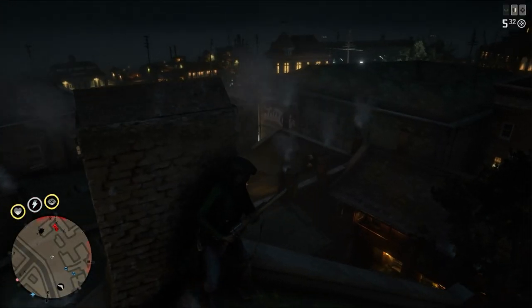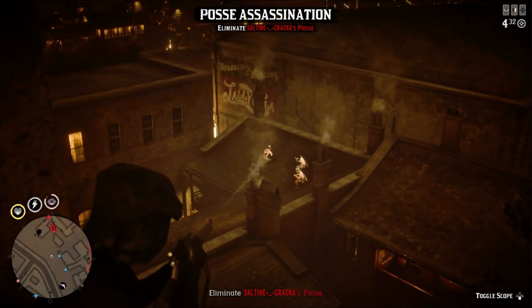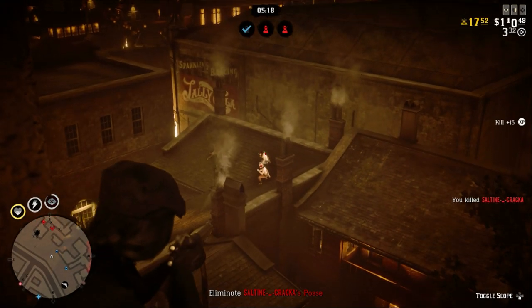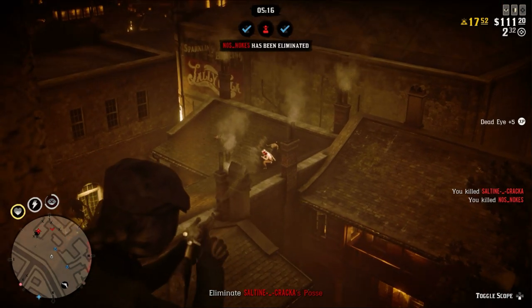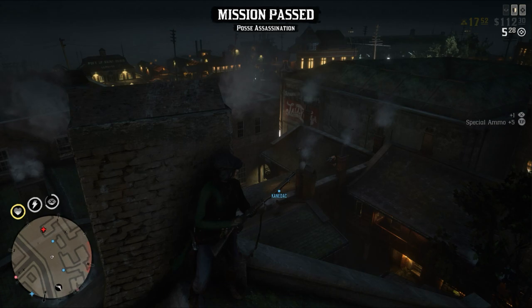Player and posse assassination stranger missions always target the nearest player or posse, so if you find them and get in position before your leader talks to the quest giver, you can kill them all and win the mission the second it starts. It's really helpful because given the chance, most people run away when they're notified they're being hunted.